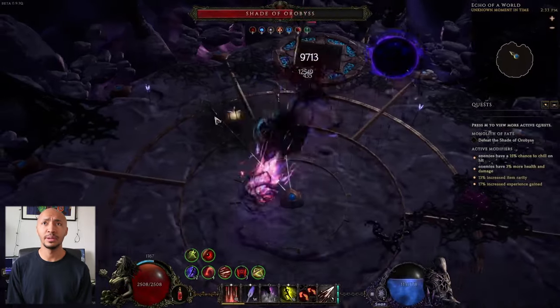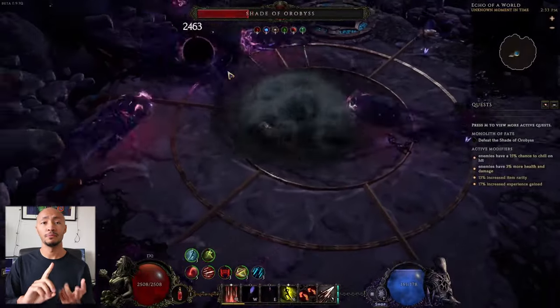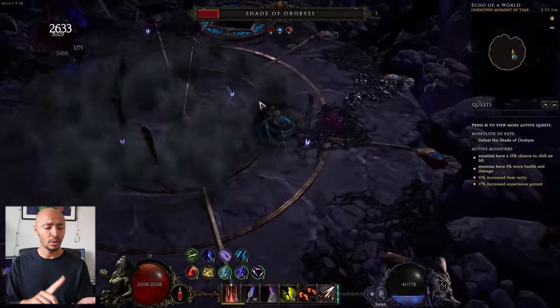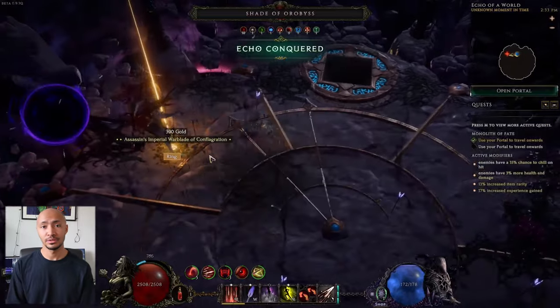The main objective of echoes can vary, but it's usually one of three things: survive a certain amount of waves or time, a king-of-the-hill type objective, or defeat certain marked enemies that will show up on your mini-map.